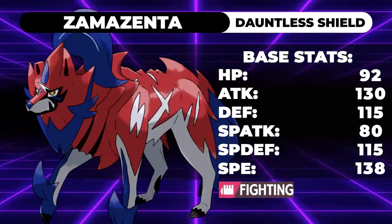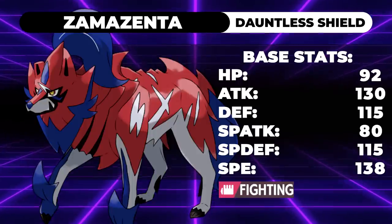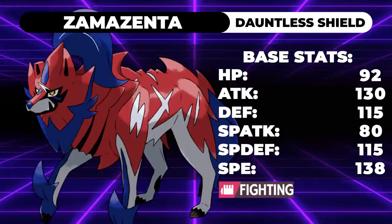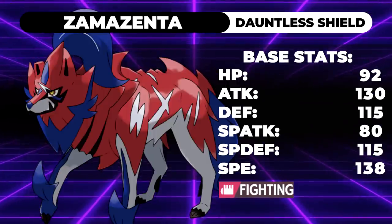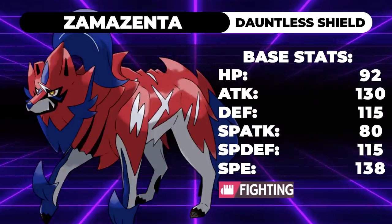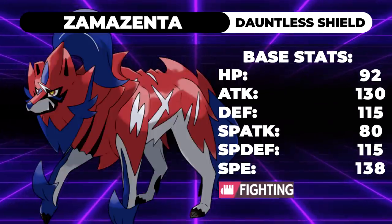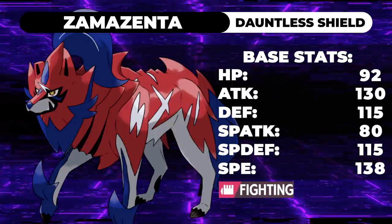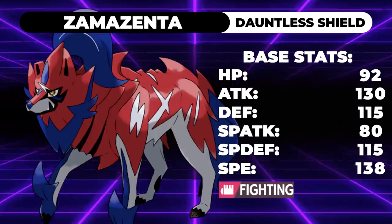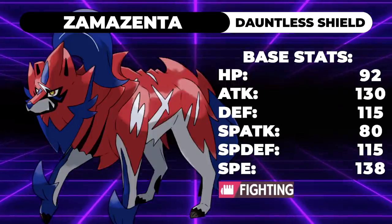I unironically believe that Zamazenta Uncrowned — the Hero of Many Battles form — is actually better than the Crowned form in this format. When choosing a restricted Pokemon, you shouldn't be choosing one to support other Pokemon. Zamazenta Uncrowned can hold an item to increase its attack stat, bypassing some of its issues, and it has higher speed. Its stats drop to 92 HP, 130 attack, 115 defense, 80 special attack, 115 special defense, and 138 speed — but that extra speed allows you to run an Adamant nature instead of Jolly.